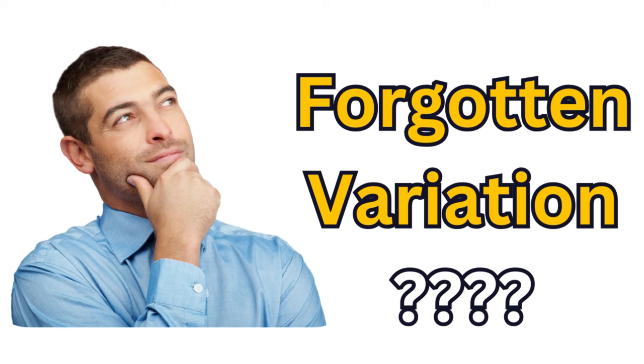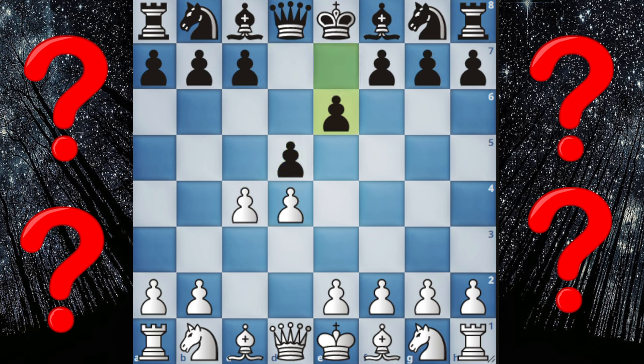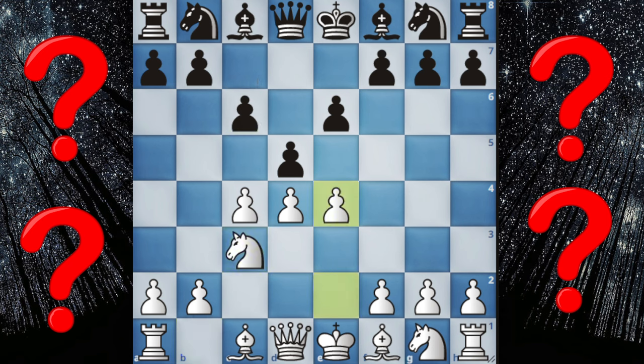In number 2 we have the Forgotten Variation. This forgettable opening starts with d4, d5, c4, e6 — the Queen's Gambit Declined — knight to c3, c6, e4, d takes e4, knight takes e4, bishop to b4, check, and knight back to c3.